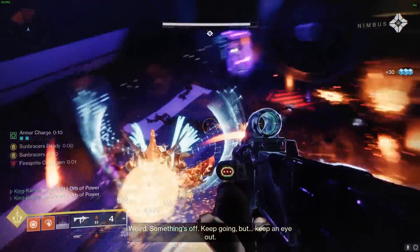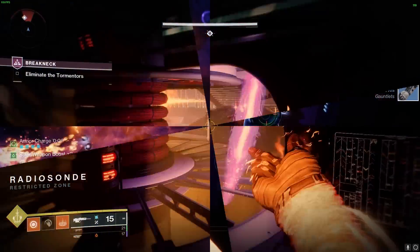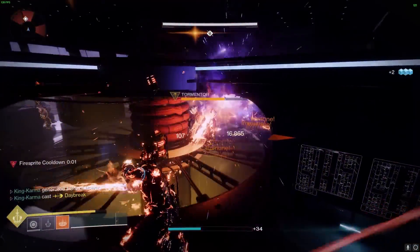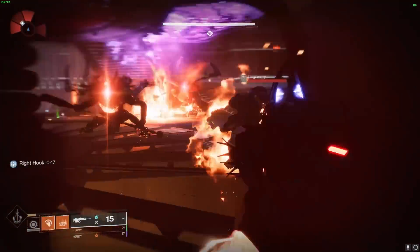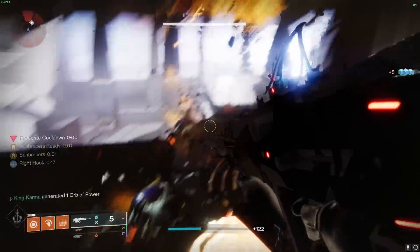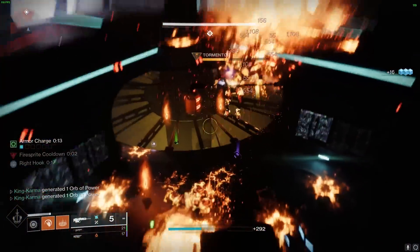In conclusion, this Solar Warlock build featuring the Sunbracers exotic, Heat Rises aspect, and a variety of select armor mods provides an exceptional playstyle that excels in taking out waves of enemies or bosses at any level. The synergy between Sunbracers and Heat Rises, along with Touch of Flame and key fragments, create a powerful and unstoppable force in combat. By focusing on maximizing grenade and melee energy regeneration, damage boosts, and charge with light, this build becomes a formidable force in any situation. Give it a try and let us know your thoughts in the comments below. Thank you for watching — please like, comment, and subscribe for more exciting builds and gaming content!